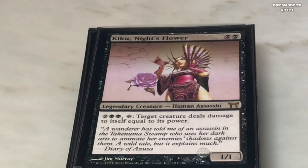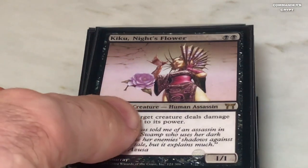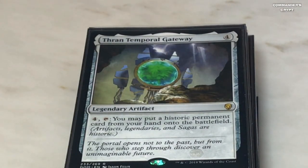I've got Kiku in there — she can kill just about anything. She's actually one of my favorite cards. If you watch my other deck techs, I talk about how she's able to kill Blightsteel Colossus, deathtouch creatures, that type of stuff.